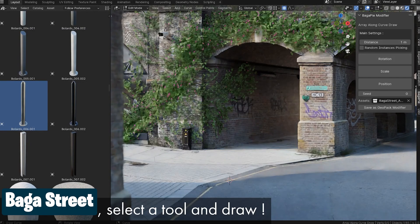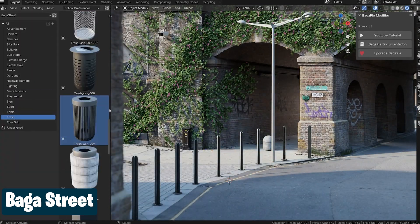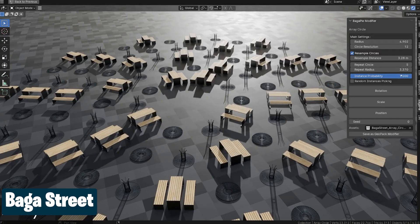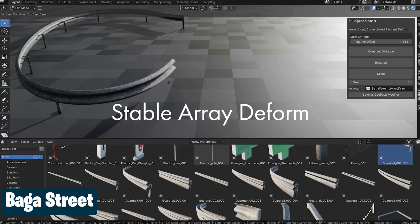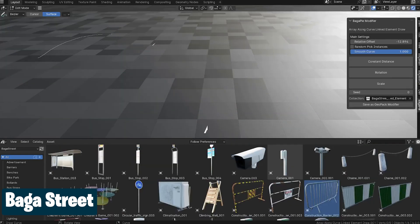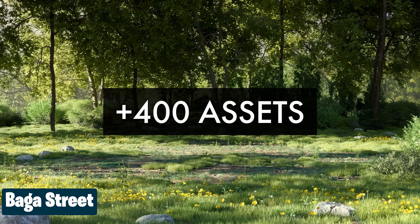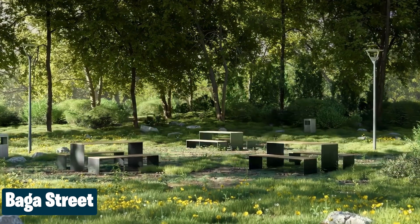The Sims game has nothing on Blender because everything can be done in Blender with more detail and less effort. Like this Bagger Street add-on — it comes with hundreds of assets and tools to make adding street details a breeze. You can easily scatter objects with the Array tool, distribute or draw instances with the Curve tool, and all the objects come fully textured and ready to use.